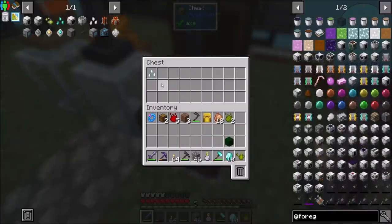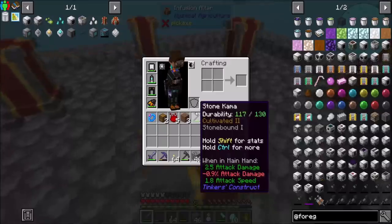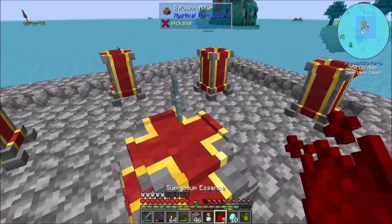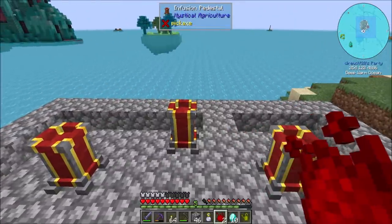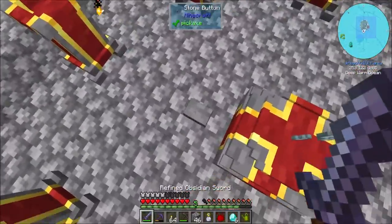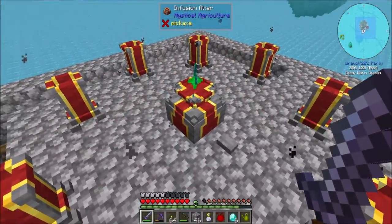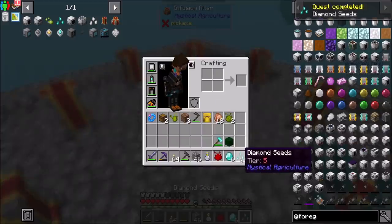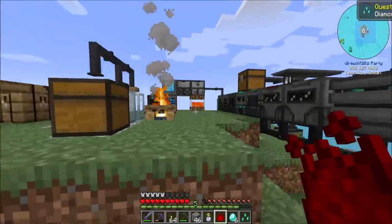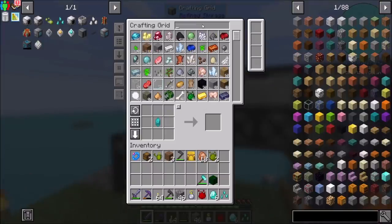So step one: diamond seeds, because that's what I've spent probably close to an hour sitting here holding right-click and watering plants for. Huzzah! Diamond seeds! Nice. And then we can use the one more Supremium essence we have. By the way, it's about four stacks of essence to make a Supremium essence, if my math is correct on that.